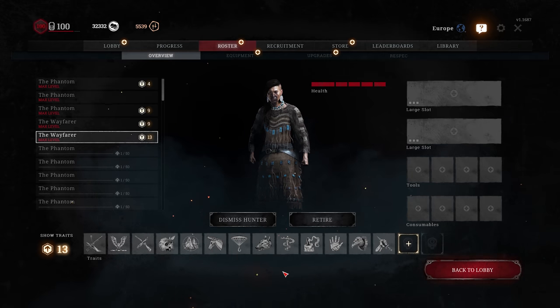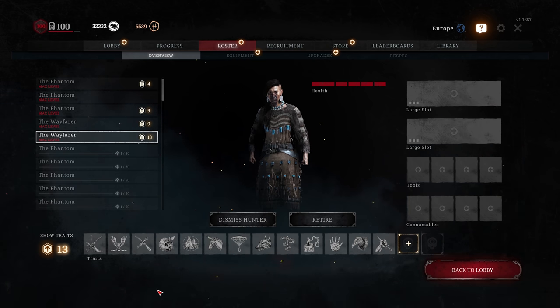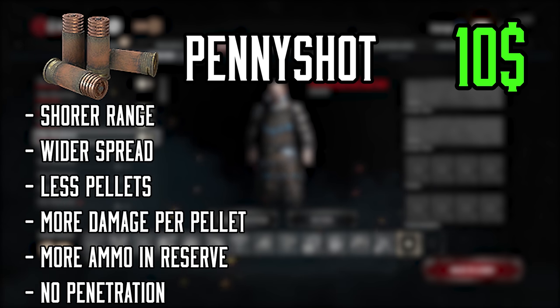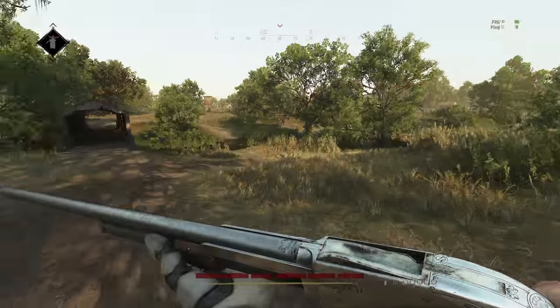Hello everyone, today I'm gonna talk about penny shot and why I use it a lot. First of all, penny shot compared to buckshot has smaller range, bigger spread, less pellets, more damage up close, and more ammo in reserve.